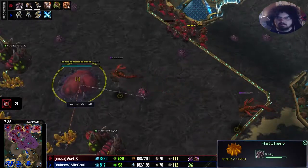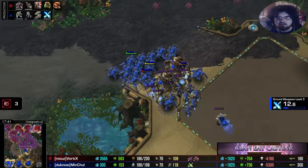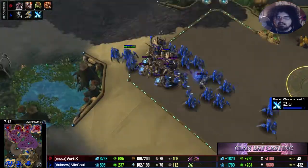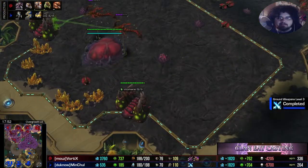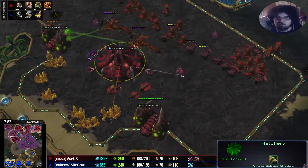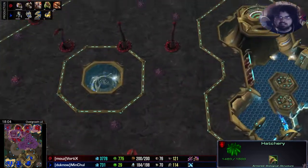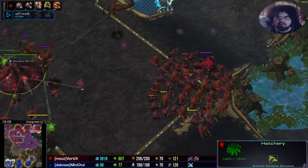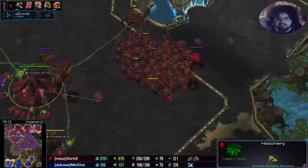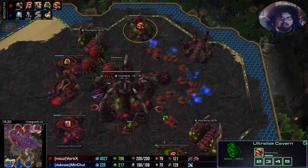Blinding clouds — oh so clutch against colossi! MC's army is not quite a death ball but is vastly approaching it, and he is going to want to prevent this fifth base. Vortex knows that's going to be a focal point, so he's already positioning. Remember those spine crawlers in that central location — he's protecting three bases, knowing his main and natural are going to be mining out very soon.